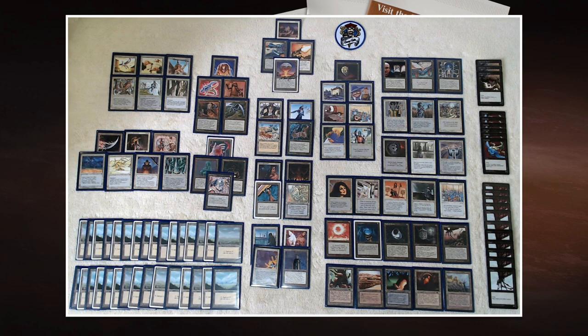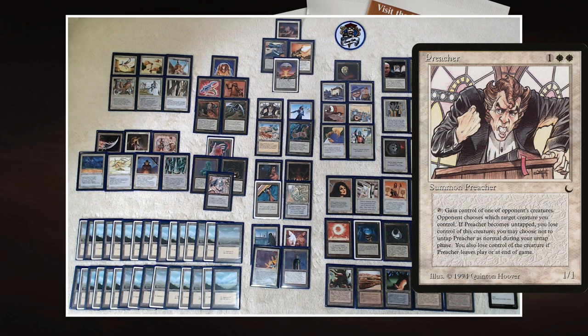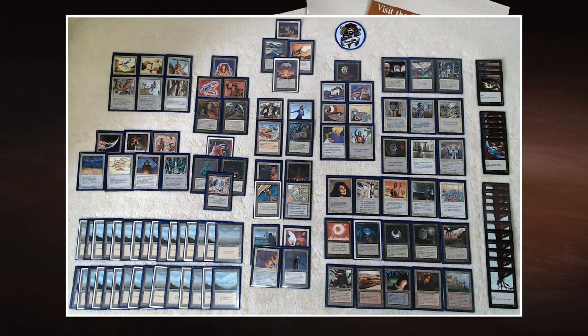There's also a combo I've covered in Forgotten Combos: Preacher and Diamond Valley. Preacher from The Dark lets me tap it and target opponent must give me one of their creatures. If I have Diamond Valley in play, I can tap it to sacrifice that creature and gain life equal to its toughness. Next turn I untap Preacher and ask for another creature. Diamond Valley and the Archaeologist also work together: sacrifice an artifact creature for life, then use the Archaeologist to get it back and replay it.